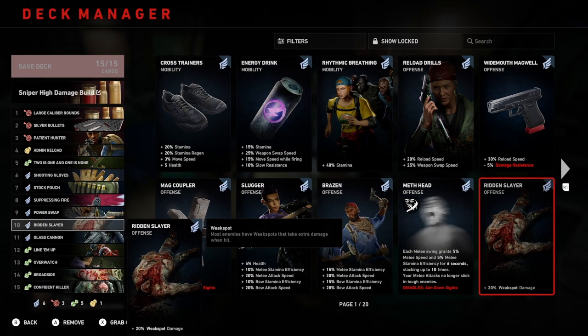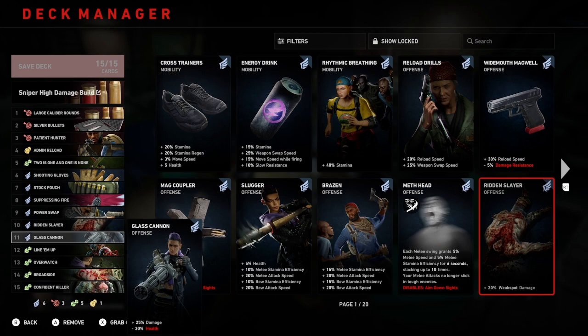Number 11: glass cannon. This is 25% damage, but it does have a negative 30% health. With the amount of damage that you're outputting, you are going to be a little bit more squishy. However, it is a bit of a sacrifice to take — you've just got to have your teammates help you out with this one.